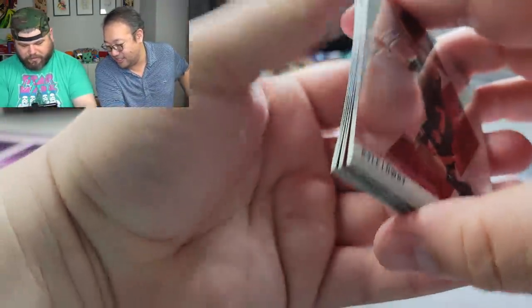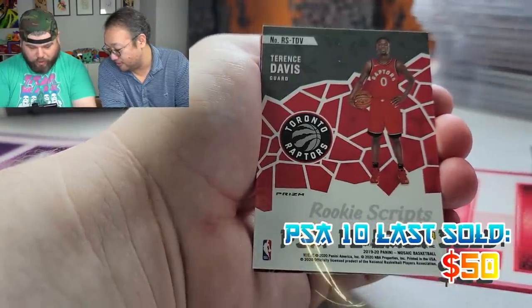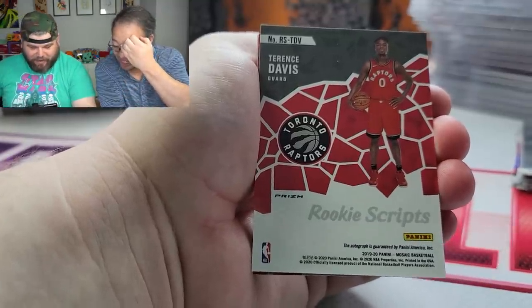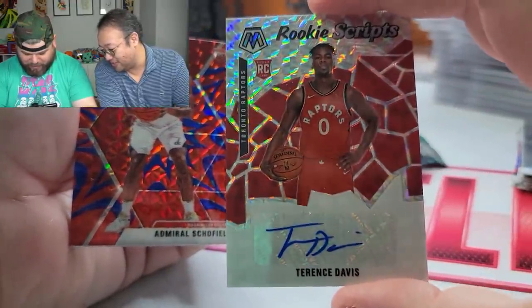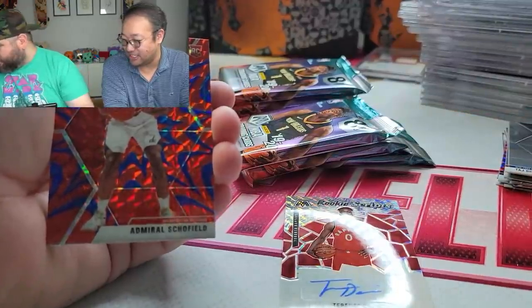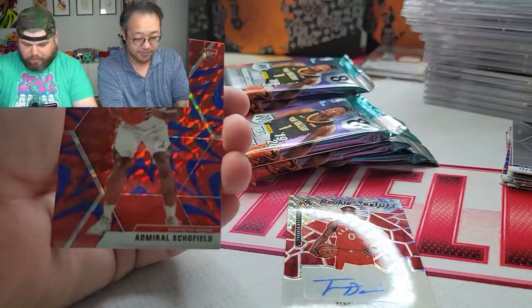Oh my goodness! Kyle Lowry, Taj Gibson rookie scripts — we got a steal, we got an auto! This is insanely rare. Wow, Terence Davis auto and a rookie Admiral! Holy smokes — Terence Davis auto, which is super rare to get.